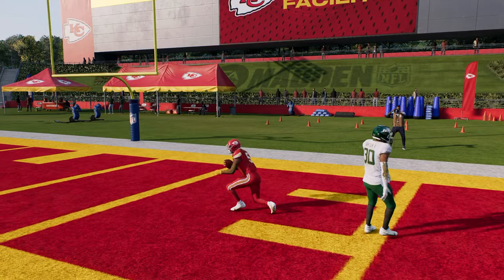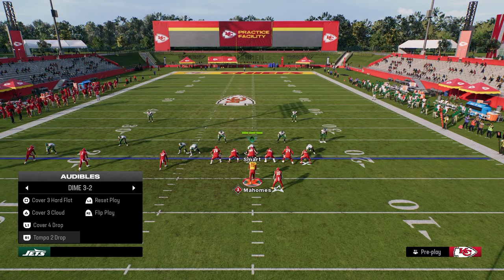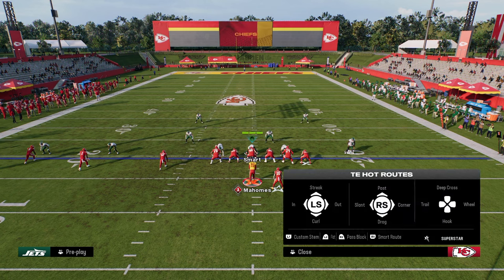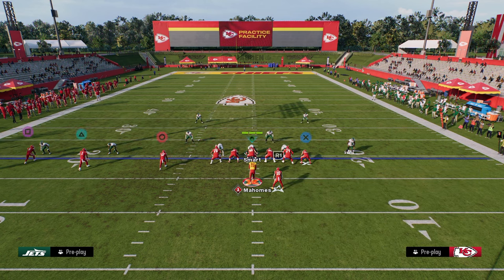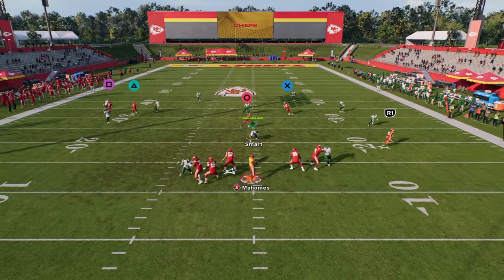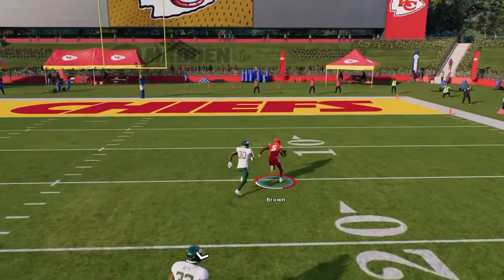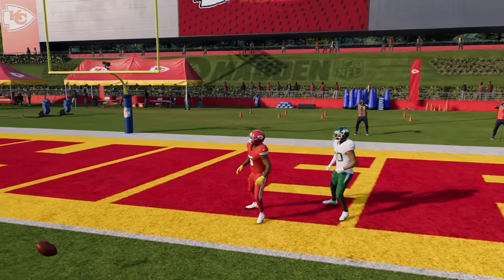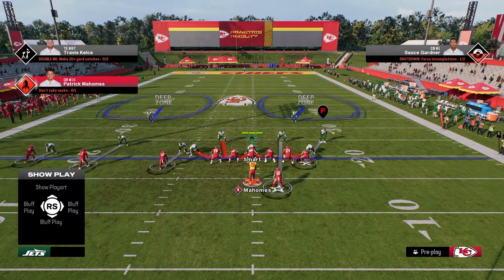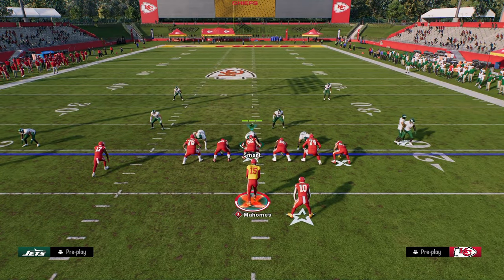Within the trips tight end formation, we have cover three beaters, cover four beaters, and cover two beaters. It's very difficult to play zone against this, but it's also simultaneously just as difficult to play man coverage. Going back to PA Crossers against cover four — if you take the middle trips receiver and put him on a streak, it clears out the deep space for a deep post to take the top off the defense against cover four. So you can bomb cover four, cover three, and cover two with pretty much the same play or variation. You have great man beaters and great zone beaters.